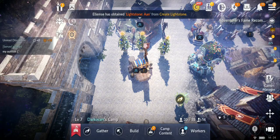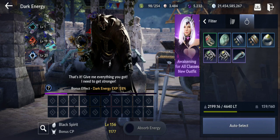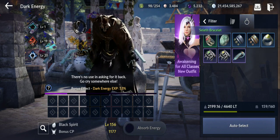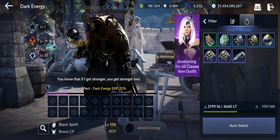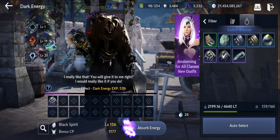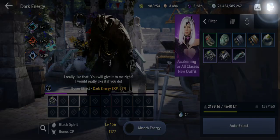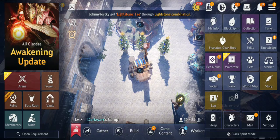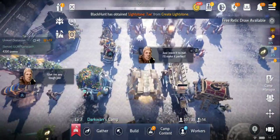Let me check what the black spirit gives you for feeding items. Feeding some gives me only one essence, and the purple one gives 24. It's really not worth feeding purple accessories just for essences — not worth it guys.